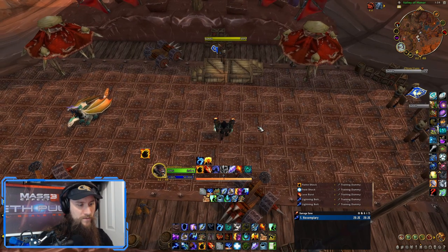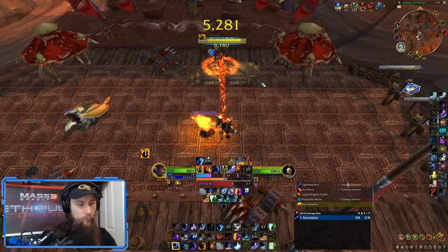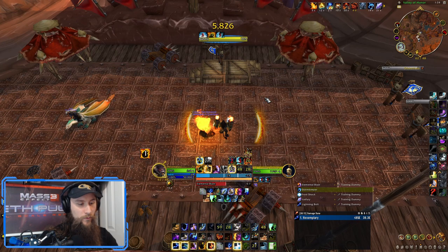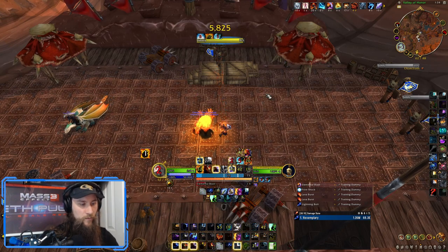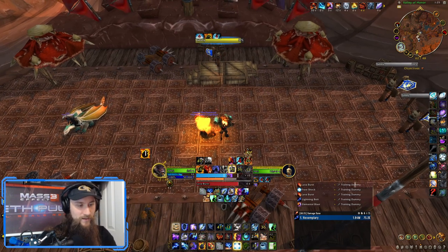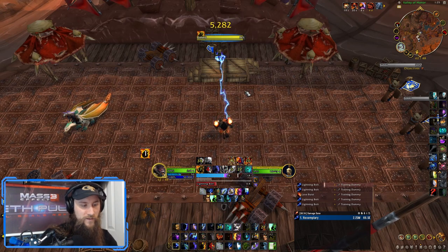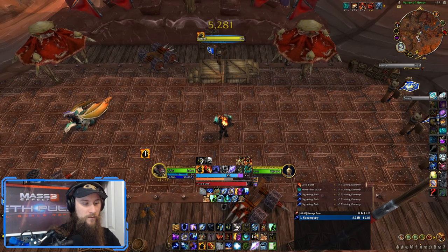On single target, we're going to use Fire Elemental into Primordial Wave into Liquid Magma Totem, and then start building Maelstrom. One thing that's really difficult normally about Elemental Blast builds is it's really hard to get both Storm Keeper lightning bolts to be Surge of Power buffed. But it's a lot easier when you have Ice Fury because you get so much more Maelstrom. Even without a DRE proc, I would have been able to get back up to maximum Maelstrom for my Elemental Blast.